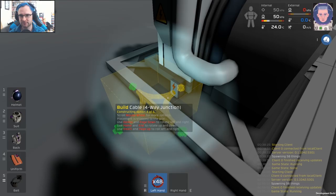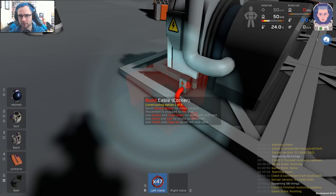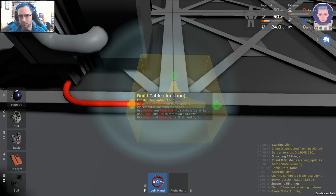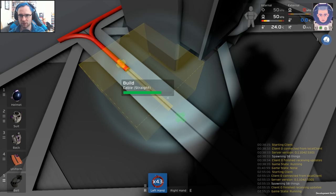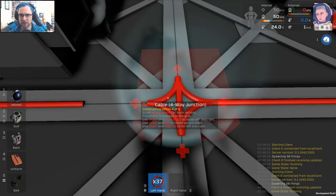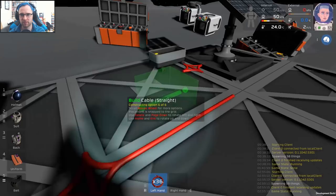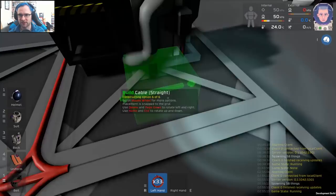I guess we could go bendy this way — I almost put down a six-way junction; I don't need to go up with that. You can, of course, build fully enclosed areas. We're not doing that right now because I don't really have the resources quite yet. This is going to be our generator we can chuck coal into. Why there is coal on the moon?